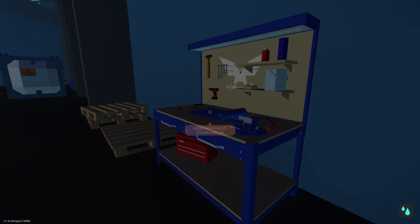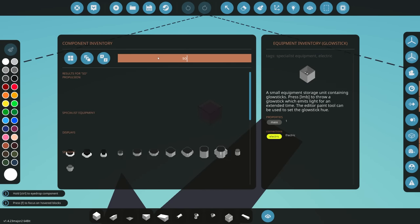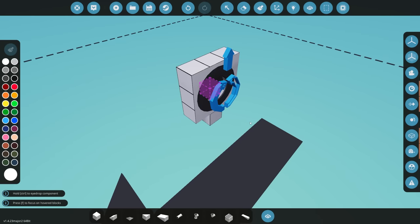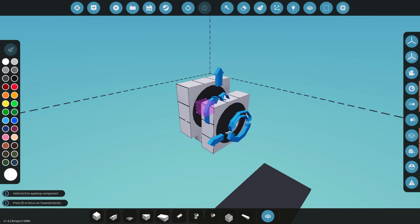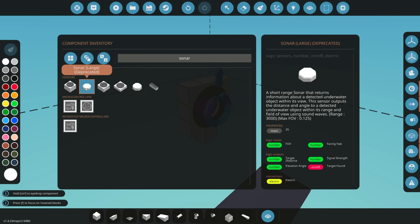To look at the next component we have to jump into our workbench. The new — or actually updated — component is going to be the brand new sonar. This might not be the final iteration, however we have three new versions: a small one, a medium one, and a large one. Straight away you can see this is a brand new model — it's now a completely flat and square model. This might change for the main release, but this is the version we have so far.